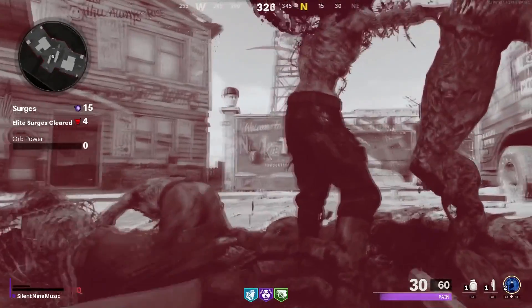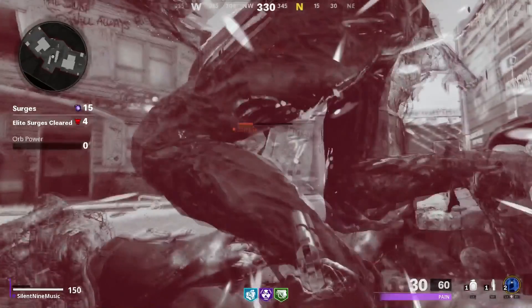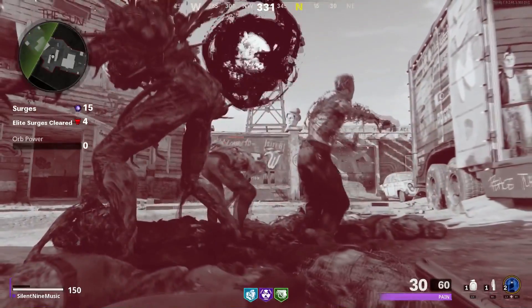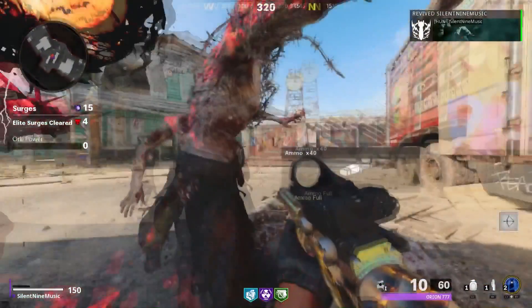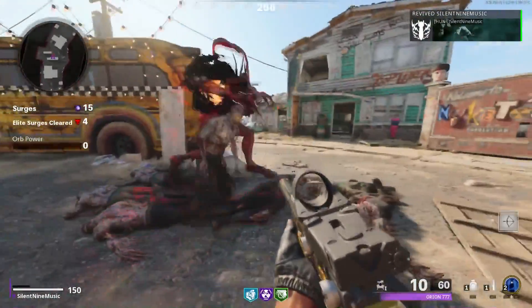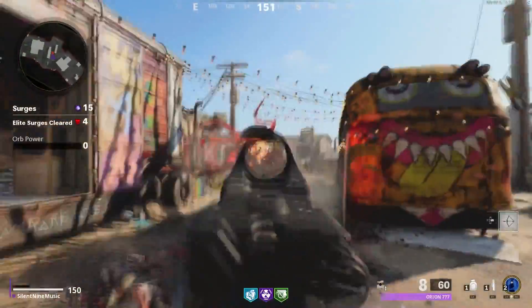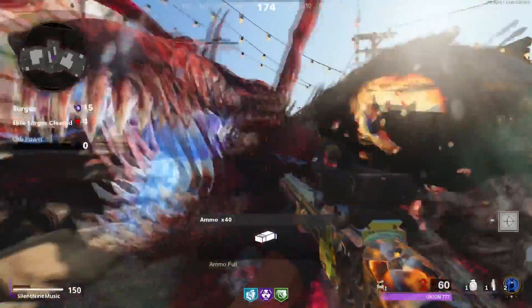Hopefully that all makes sense — if you're confused at any point, ask me down below and I'll help you out. For the last step, melee a few zombies while holding down the reload button — that's Square on PlayStation. What will happen is you'll literally just get revived. That might take a few attempts, so just keep meleeing and holding down that reload button and you should get it.